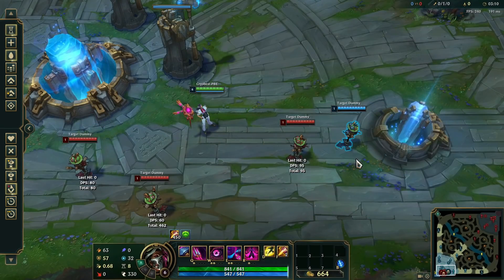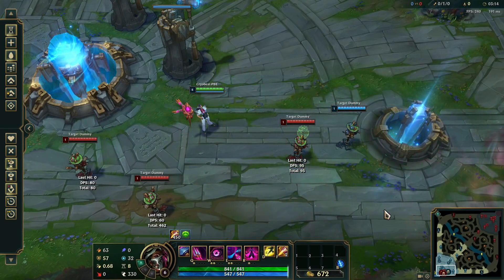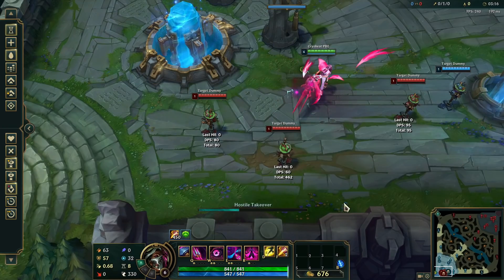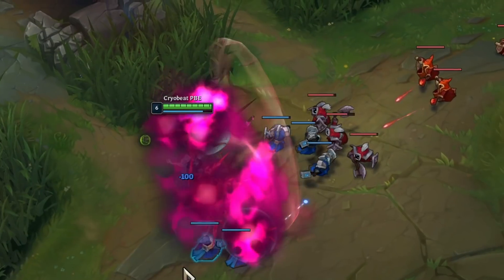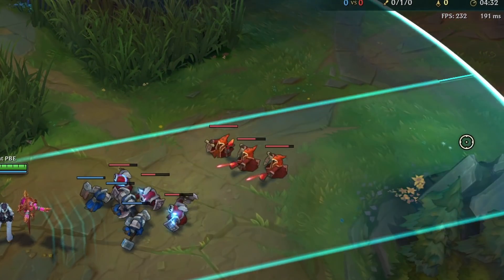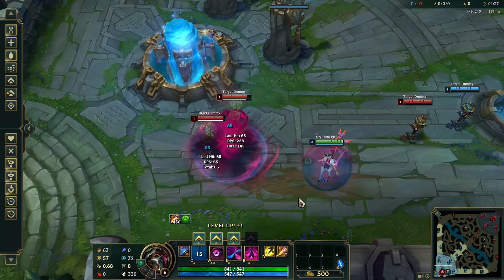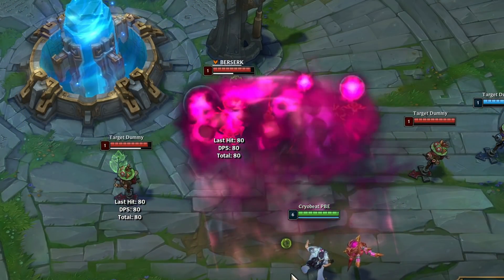Renata's R is a wide, slow delayed wave that turns enemies berserk for 1.25 to 2.25 seconds, forcing them to attack the nearest units prioritising their own allies, and gain 100% attack speed for the duration. Renata can cast her E and R while throwing or landing Q, meaning she can throw enemies into her own skillshot with Q.